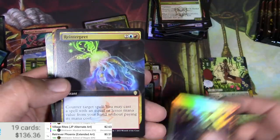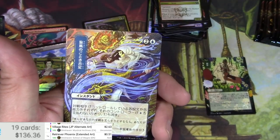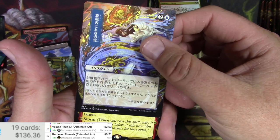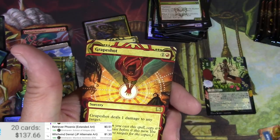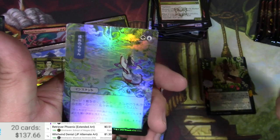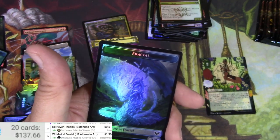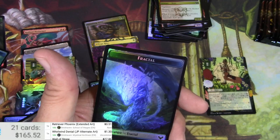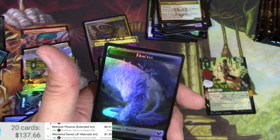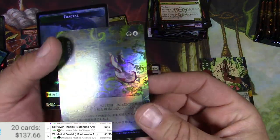Dramatic Finale, Reinterpret, Witherbloom Command. What in the world is this — blue and two regular? Some kind of counterspell. Whirlwind Denial — okay there we go. Grapeshot, Adventurous Impulse. That must be a Growth Spiral. Not a Blazing Effigy — the scanner sometimes has trouble. It's not a Beta Wall of Stone either. Pretty sure it's a Growth Spiral, that's kind of just what's happening there, right? For blue and green.